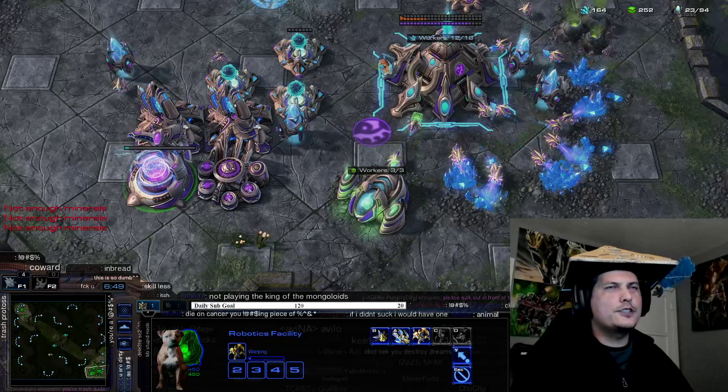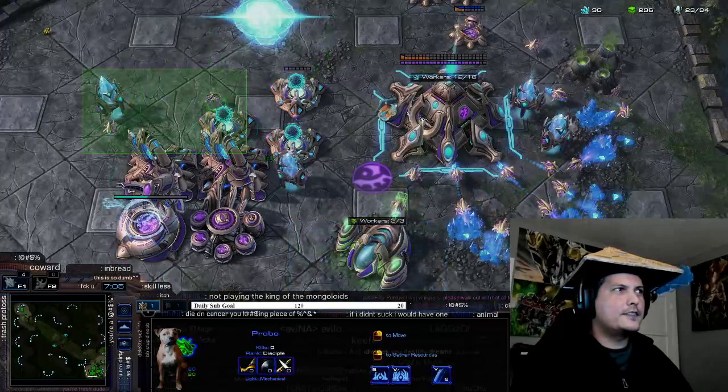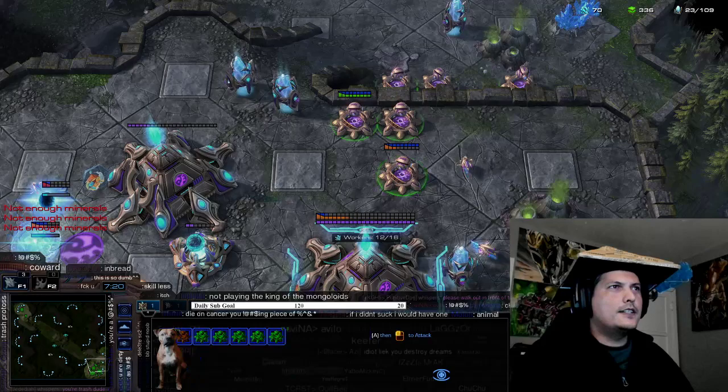He couldn't get the heal, but during that time he was getting a prism and an immortal. What happened is I had this nexus right here and he had a shitload of battery shields — like seven or eight. After that happened, I finally took out the nexus.